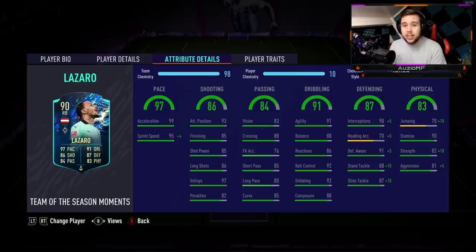He has 99 acceleration with 99 sprint speed, so pace should be as good as someone like Alphonso Davies's Team of the Year card or even an Adama Traore Foot Birthday card. When it comes to shooting, we are looking at 93 attacking positioning, 85 finishing, 85 shot power, 86 long shots, 97 volleys, and 82 penalties. For passing, he has 83 vision, 88 crossing, 76 free kick accuracy, 85 short passing, 80 long passing, and 85 curve.